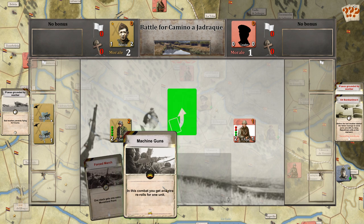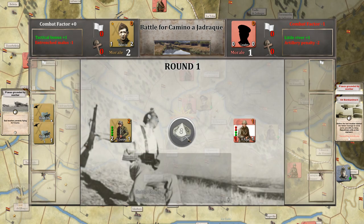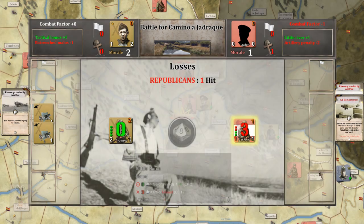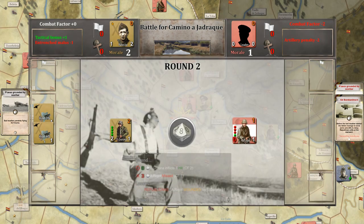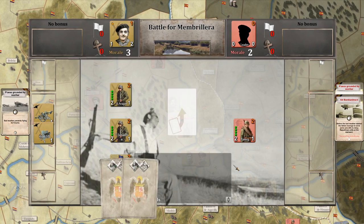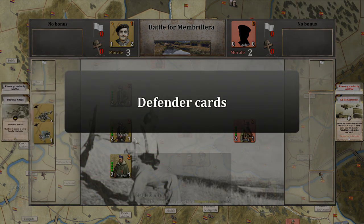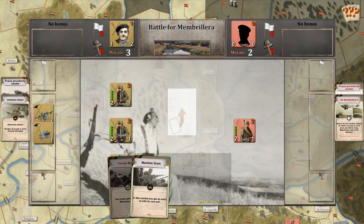We could re-roll but it's not worth it — we lose this combat. There is a hit, we take only one step lost, and Rochol survives, so the battalion survives. The Nationalists win. Intensive Attack sets the number of rounds to three — normally a battle is two rounds, and you can affect this by playing cards. For example, this Intensive Attack card, or there is a Fog card to reduce the number of combat rounds to one.